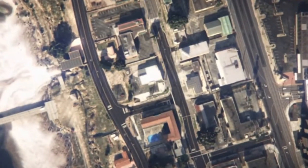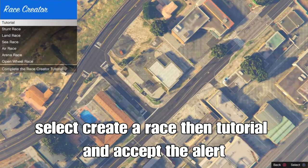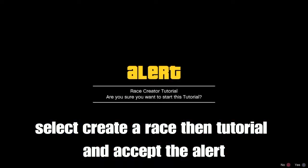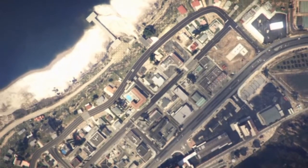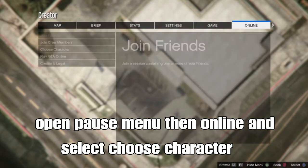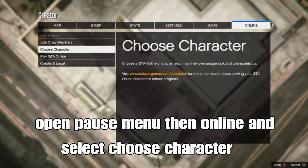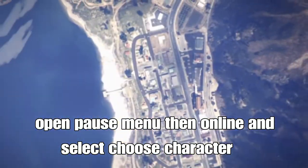All right, we're about to load in. Once in Creator, select Create a Race — that should be the second option — then select Tutorial, which should be the first one. An alert will pop up asking if you're sure you want to start the tutorial — press X on Xbox. Once you spawn in, open your pause menu, go to Online, and select Choose Character. This transfer method is super easy.